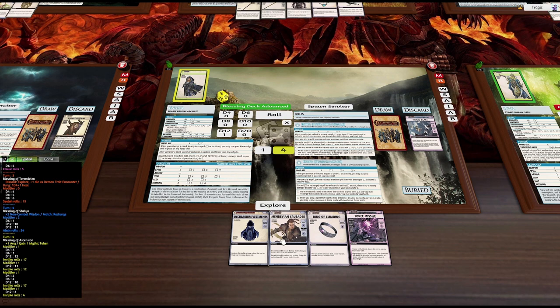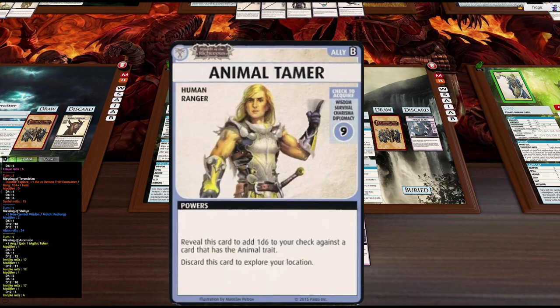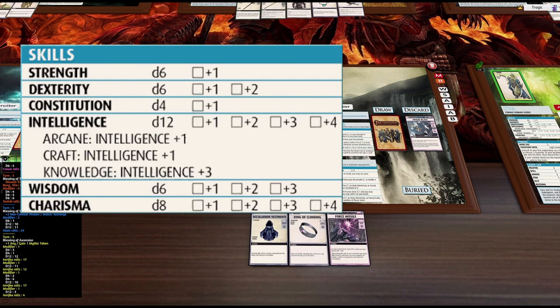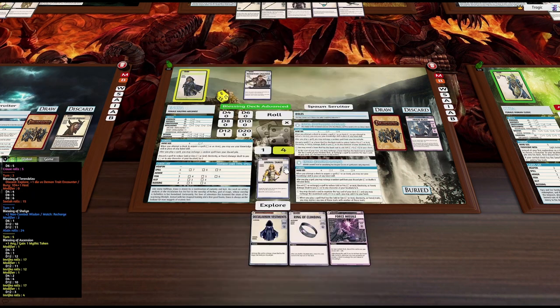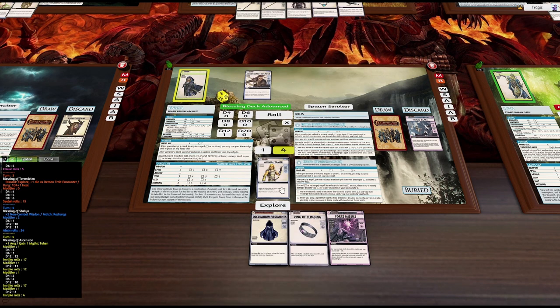We try one more explore — an Animal Trainer needing wisdom, survival, charisma, or diplomacy at difficulty 9. We have none of those skills, so that's a fail.